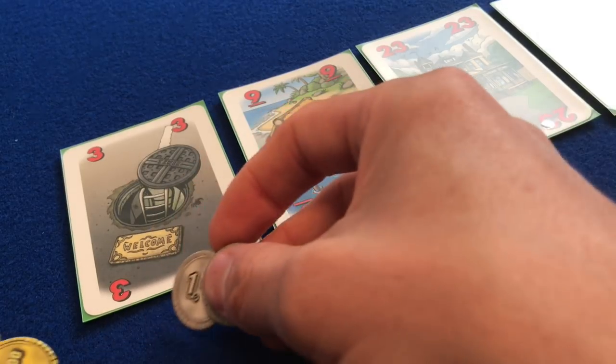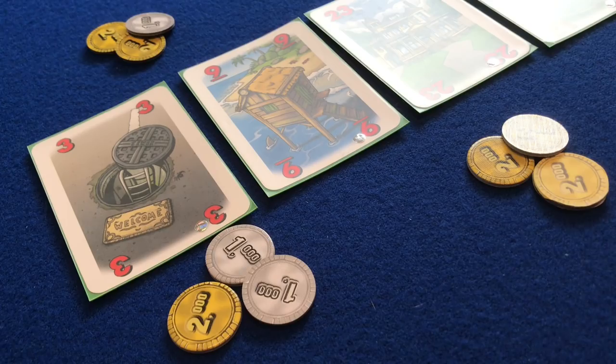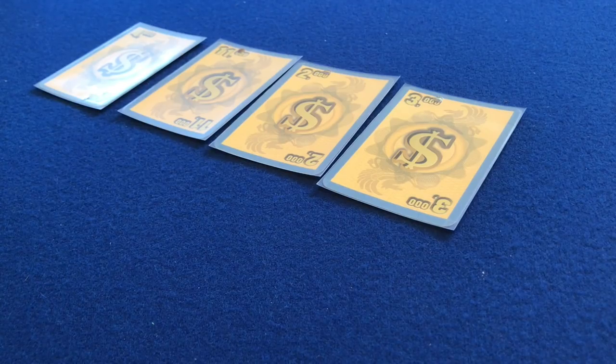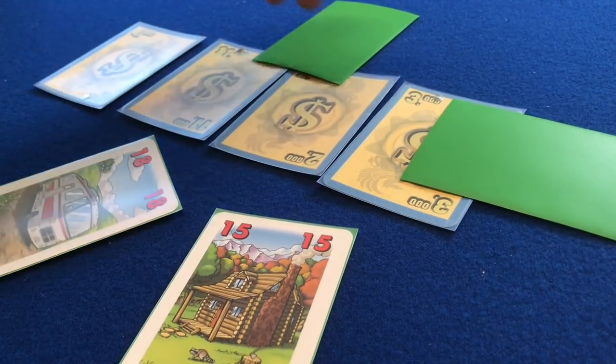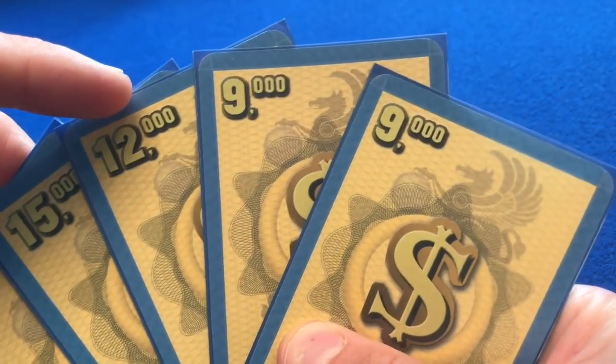Another economically driven drafting system is an auction. It could be open bidding, once-around-the-table bidding, or blind bidding. In For Sale, a series of property cards with differing values are placed on the table and players bid to purchase them in a turn-based auction. If a player doesn't wish to bid, they take the lowest-valued card and pay half their current bid — so each player purchases a card each round. Once all properties are purchased, the second half begins: a number of checks are placed on the table each round, players play a property card face down and reveal simultaneously. The highest-valued property gets the highest check, and once all checks are distributed, the player with the highest total value wins.